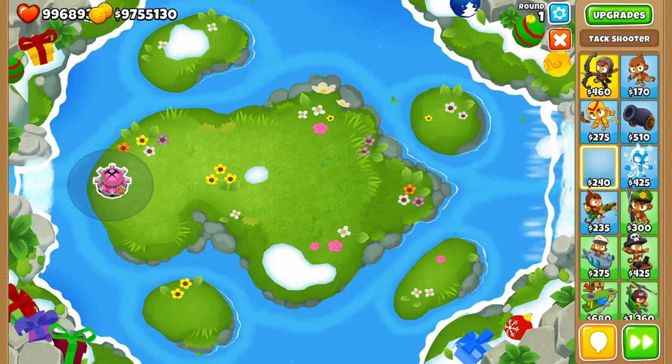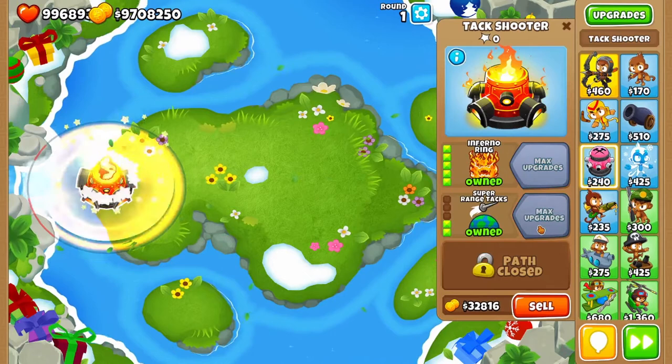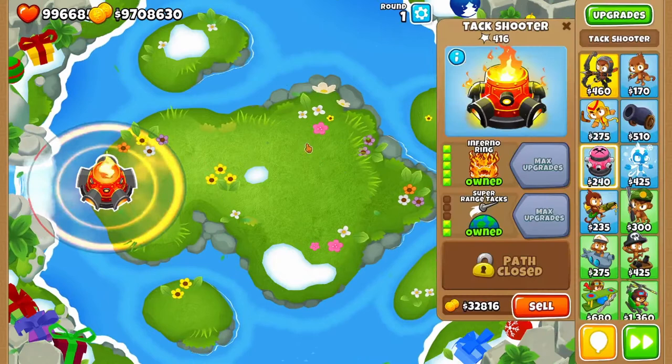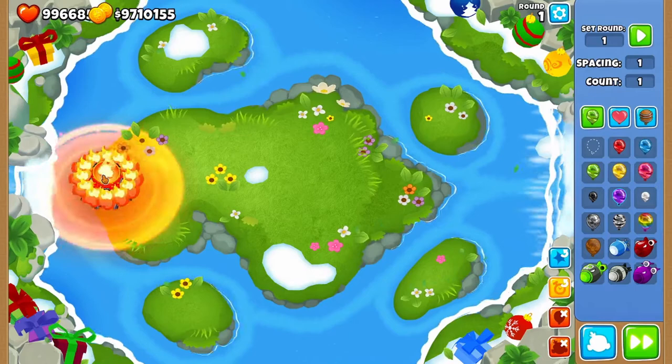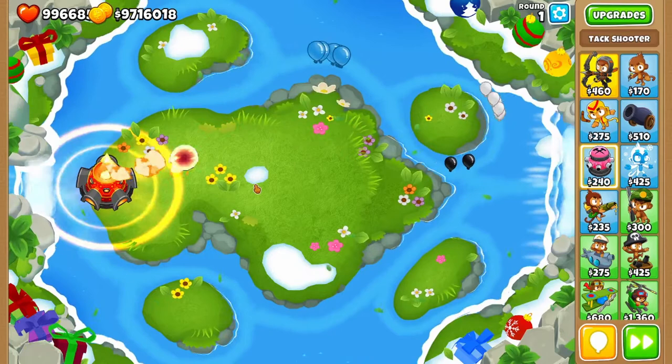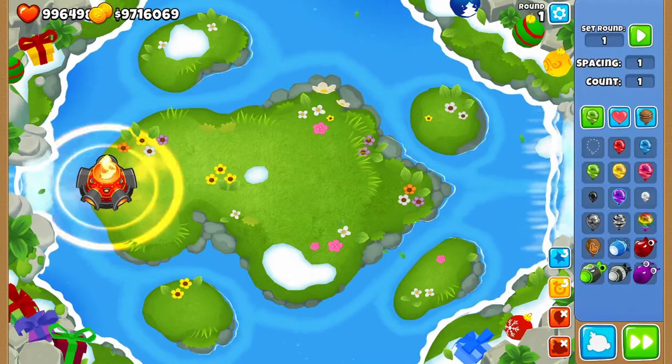Then we have the Tac Shooter, which also has an unorthodox method of dealing with camo balloons. The Tier 5 Inferno Ring can attack camo balloons, but only with its meteors. This is a very inconsistent way of dealing with camo balloons, especially since the meteors do far more damage to MOABs such as ZOMGs or BFBs. Mob-class balloons fall much quicker than the majority of camo balloons, so the camo ceramics won't be dealt with effectively.